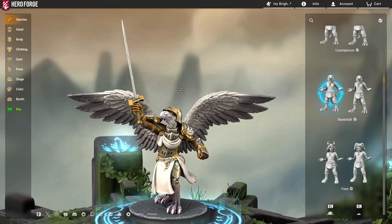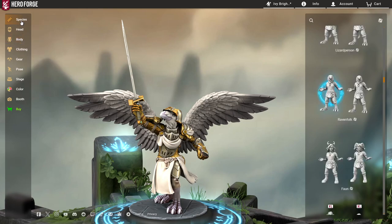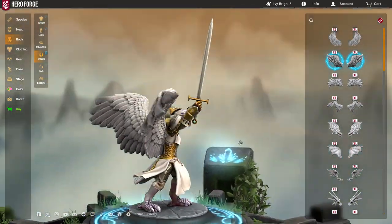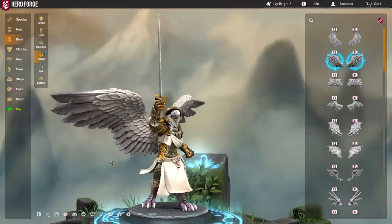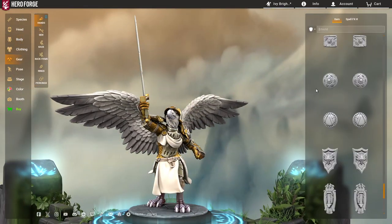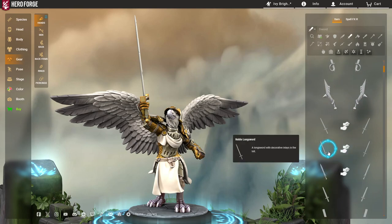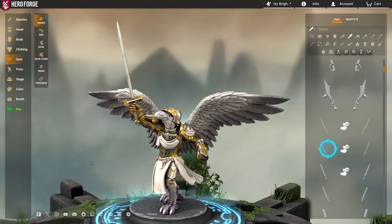So this is Ivy. I gave her these massive wings. The Raven Folk don't come with them, but the wings are just too cool — and they're enormous. XL here means I'm going to have to pay more if I ever want to buy her from Hero Forge. I gave her a noble longsword. Syl had a broadsword, but Ivy is a member of the Royal Guard, so that made sense to me.